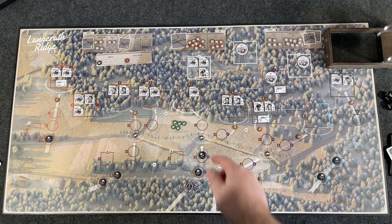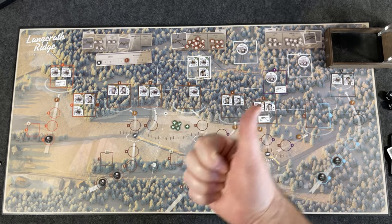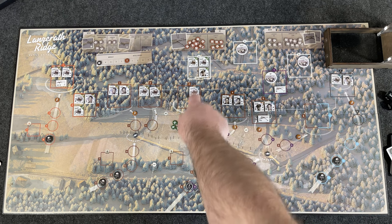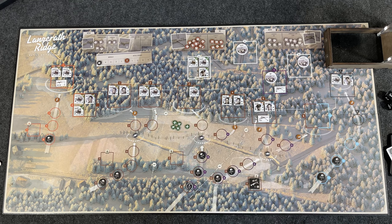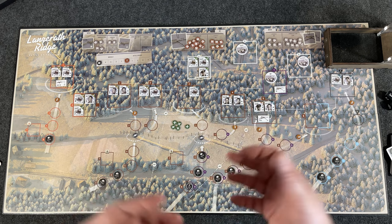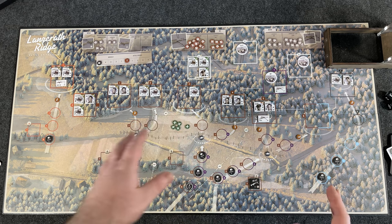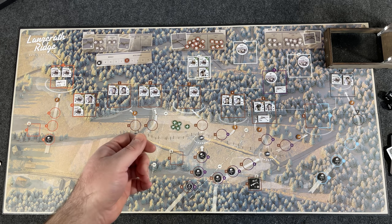Minor actions don't exhaust defenders but still cost an action token. Examples include dismounting a weapon — flipping a machine gun to its dismounted side so you can move it — and moving from one area to an adjacent area. Recovering, which removes a disrupted token, is also a minor action. Keep in mind you have five actions each phase, but if someone becomes exhausted they're basically done for that wave, since there's no automatic way to flip them back to active.